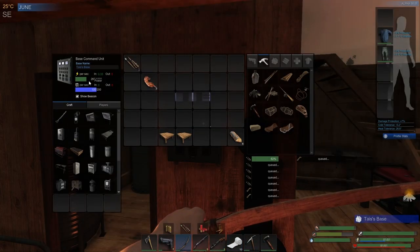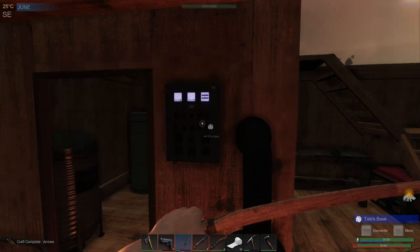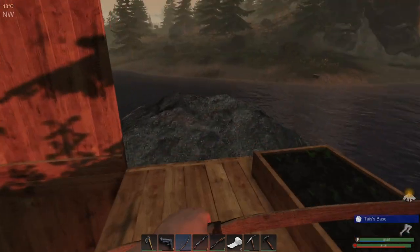We're trying to get our power all up so we can get another power storage, and then we can look into making a fridge and all that load of stuff. But more importantly, we need to go kill a deer. We need to find a deer and kill it. Once we've got that, then we can get some more adhesive, and yeah, it starts to become a little bit easier.